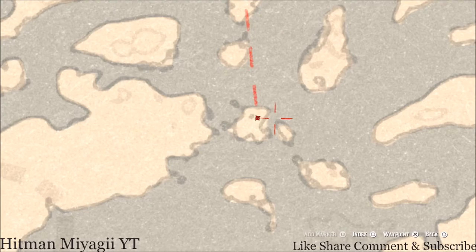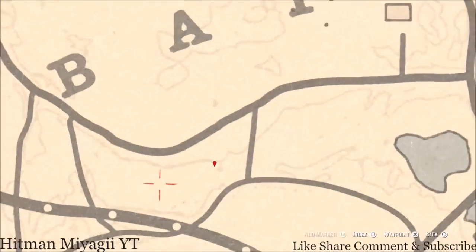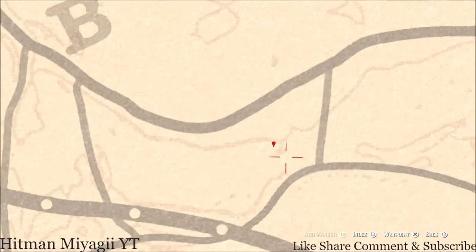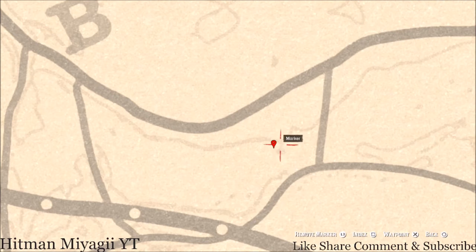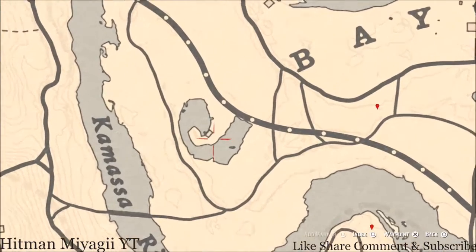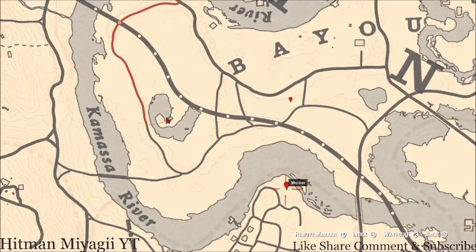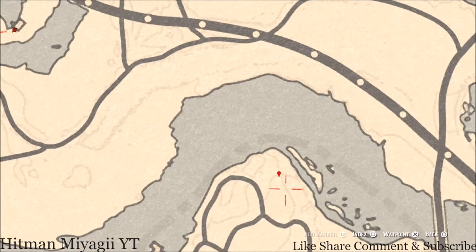Our next marker is another fossil. Come super close to that faint line on the map with your metal detector and you guys will get a coin. Over here at our next location at the back of this house, you guys will get a random lost jury. Come behind this house with your metal detector and that's what you will dig up — a random lost jury.